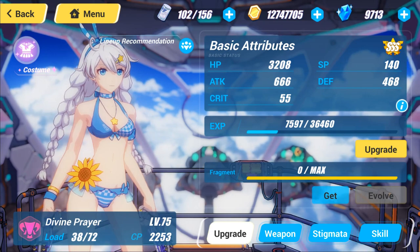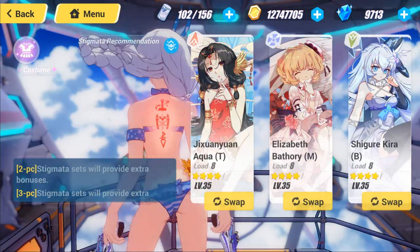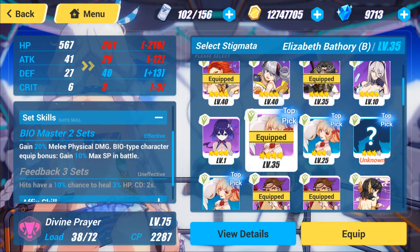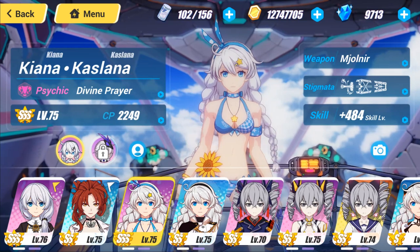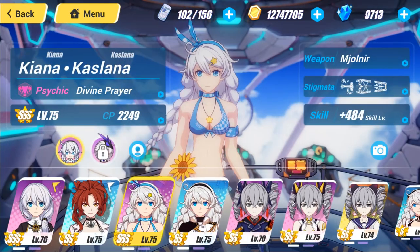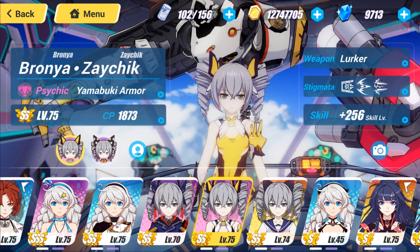It's recommended you have 140 SP, and we have that currently, just barely. If you need a bit more, you can go with a two-piece set of Elizabeth to get 10% more max SP in battle — although to be perfectly honest, I'm not sure if that would actually work because you kind of need to get that SP before you go into battle. So just try to have 140 SP. For the final piece of the puzzle, we have Yamabuki Armor.